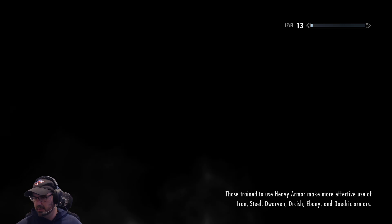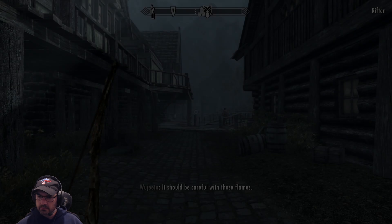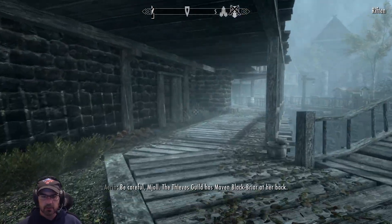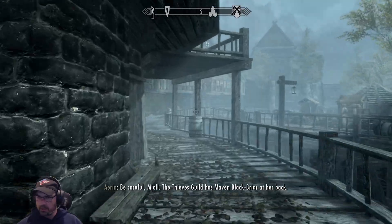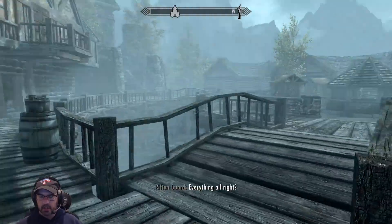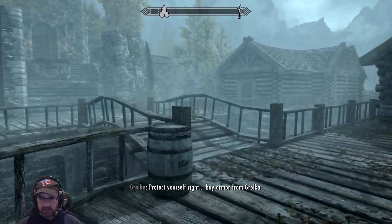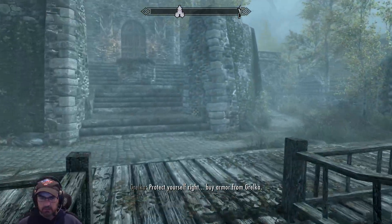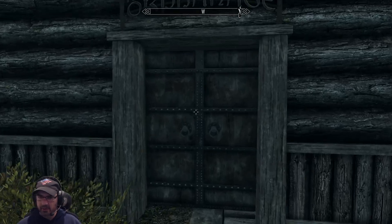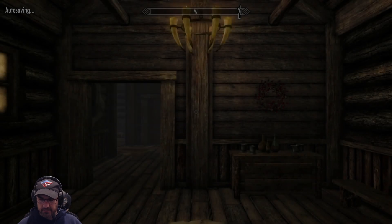Before I was interrupted by his Black Sacrament — so I want to get the Dark Brotherhood armor set, which you get after like one or two quests. I also want to do the Thalmor Embassy, buy gear from Grelka — which I'm more comfortable with if I have Dark Brotherhood gear. And after that I think I'm going to head for the Dawnguard.